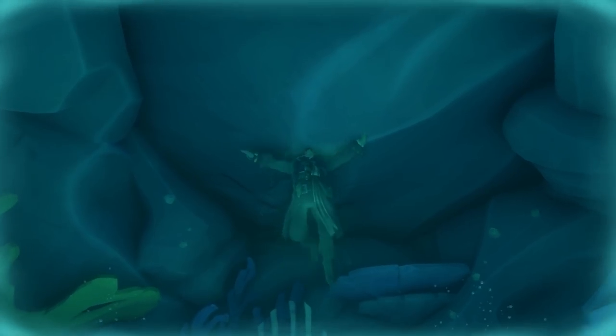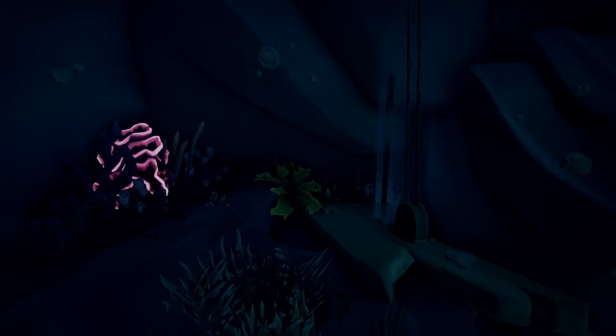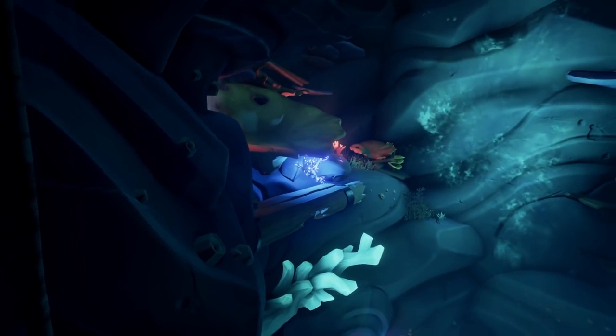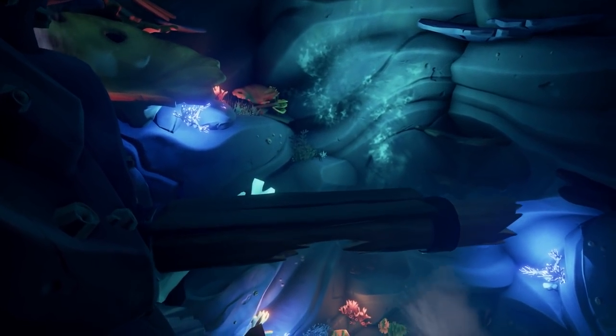Swimming up and following the cave, you're going to see Jack go through this rock and he's going to open it for you to get through on the other side. Going through it, you're going to come up to this geyser — you're going to shoot up above, and this will take you to a pulley system. You're going to use this pulley system to get across, and here is another journal right on the other side.